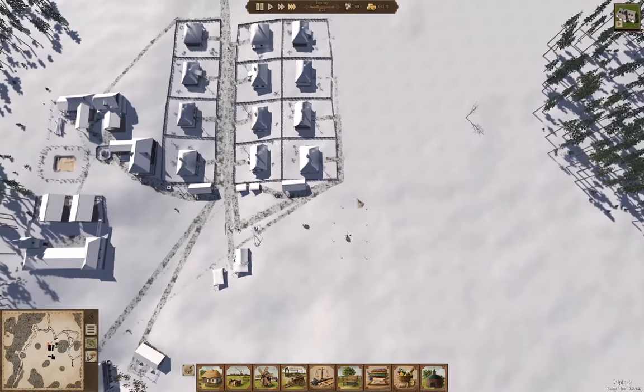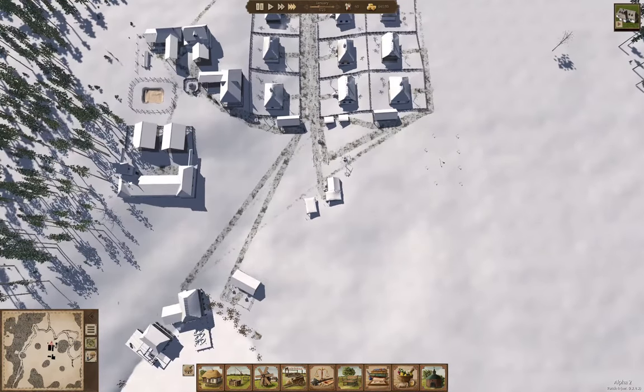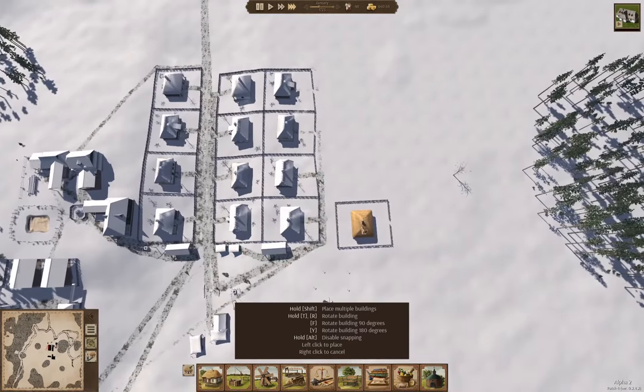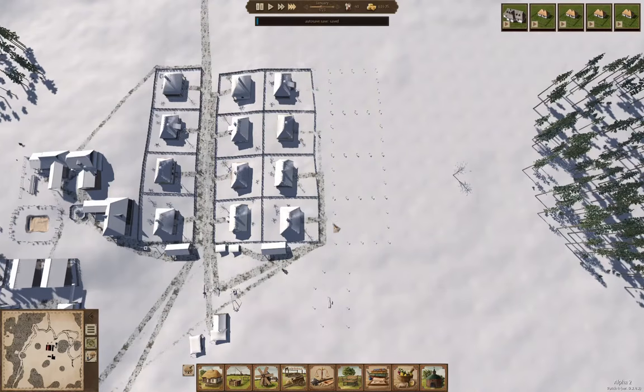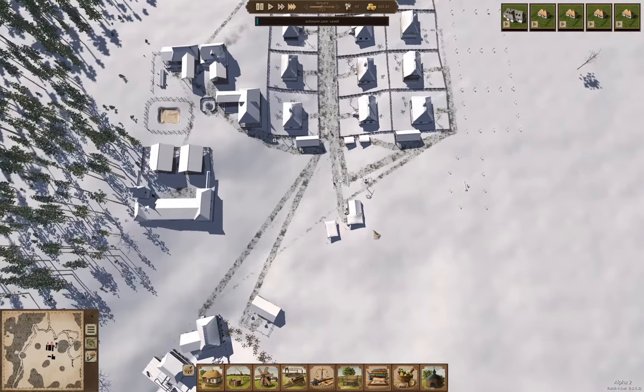This needs to go up. And then I'm thinking maybe a couple more houses, which I can put up along here in a row — just like so. That gives us a couple of parallel streets there. I'm going to put up more houses because we're definitely going to need more residents.